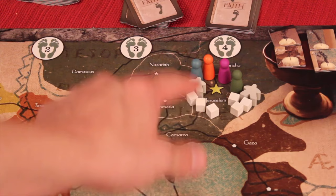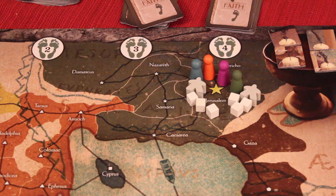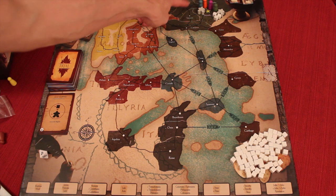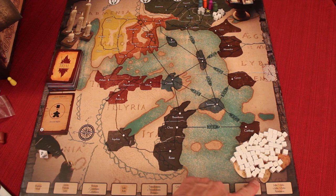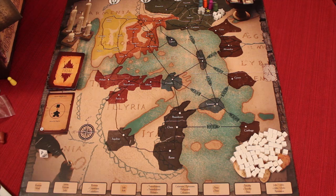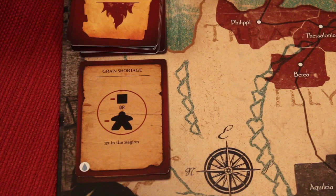So three times in our region, we'd have to remove people. In this case, the elder is in this green region, so throughout the region we'd get rid of three total items. They left the church and they're off the board into the supply. This is bad because the win condition for this scenario is we need at least one church member in every city on the board and all the books of the New Testament written, before the trial deck empties or before any five churches are extinguished.